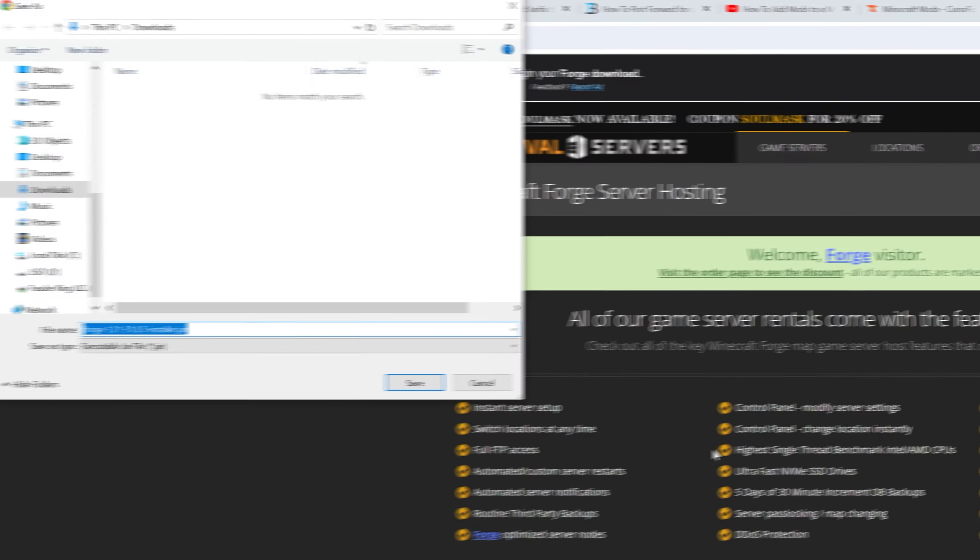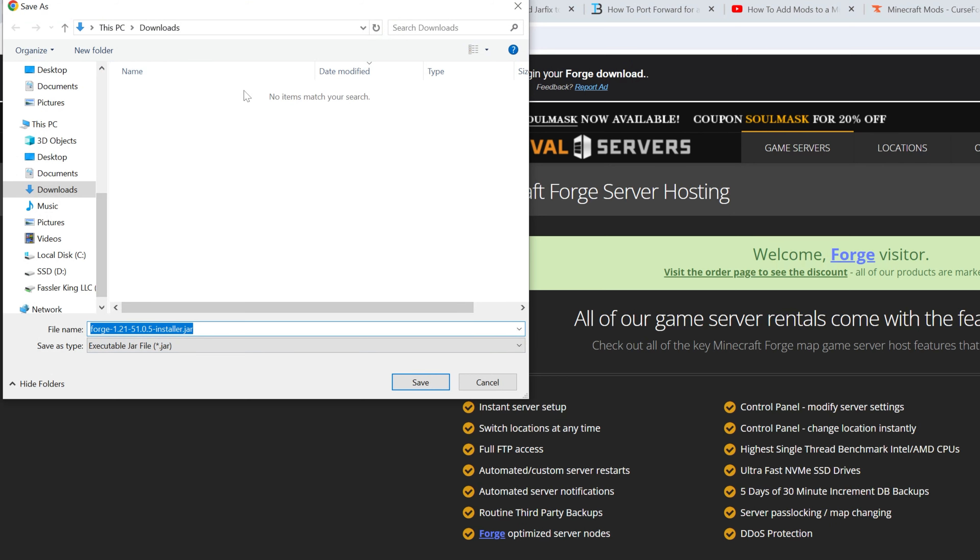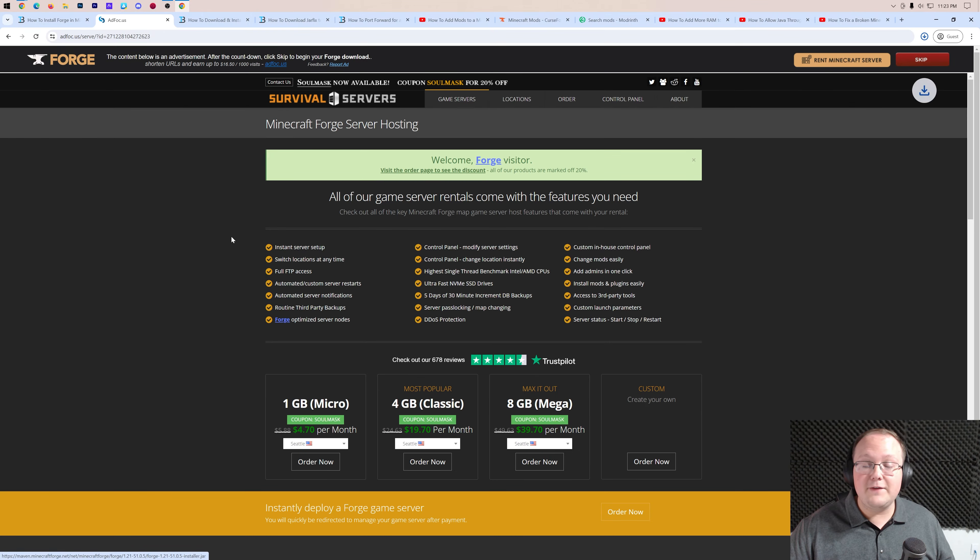So just sit back, wait about 10 seconds, and then click the red Skip button. When you do, it will go ahead and start downloading Forge. It may ask you if you want to save Forge — it's 100% safe to do that, as long as Forge is in the title and it's a .jar file, which it is. Go ahead and save here.